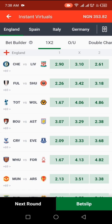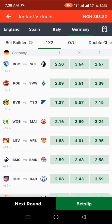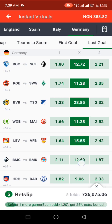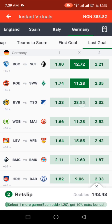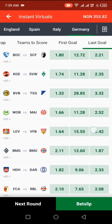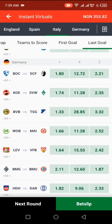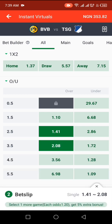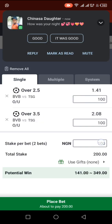Now we move straight to the Germany league. We start with this first. When you go into the Germany league, go to Last Goal — that's the section. Then you check the highest odd in the draw section. Here we have 28.85 and that's the highest for BVB. You click on the game and take Over 2 and Over 3, sticking with 15 each.